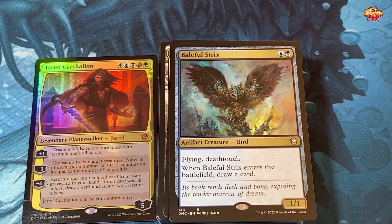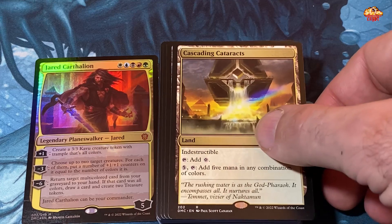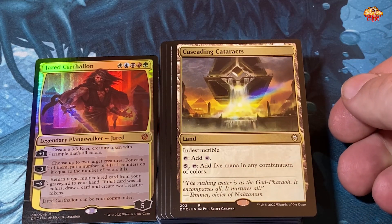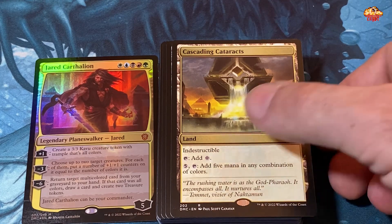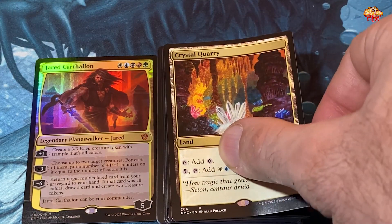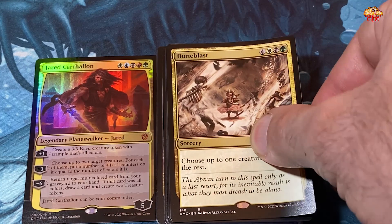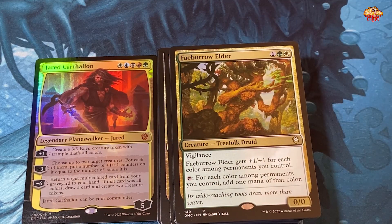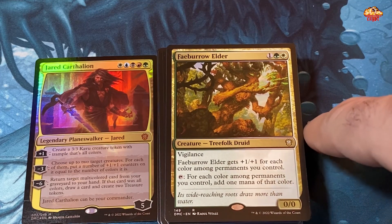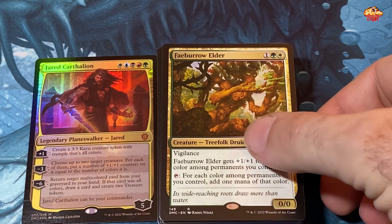Baffle Stricts — flying, deathtouch; when it enters the battlefield draw a card — very good card. Canopy Vista in here. Cascading Cataracts — indestructible; for five mana you can fix your mana and get five-color output. Cinder Glade. Coalition Relic. Crystal Quarry. Dune Blast — very good card: choose up to one creature, destroy the rest. Exotic Orchard.